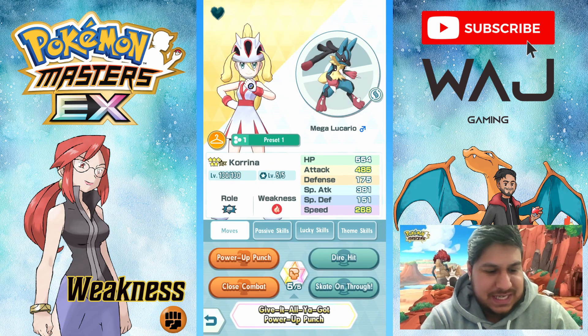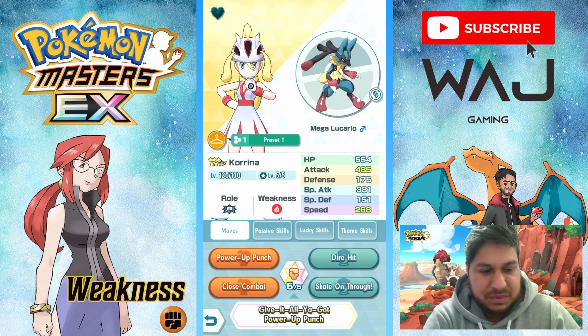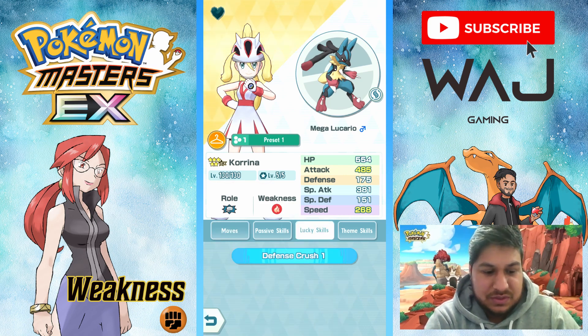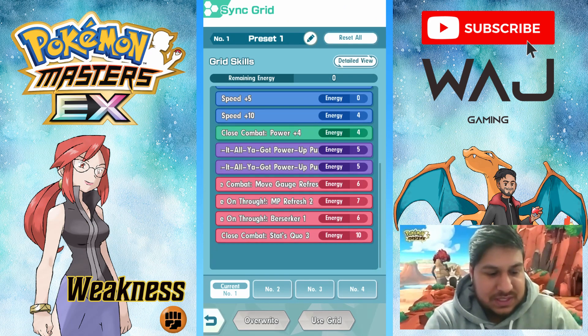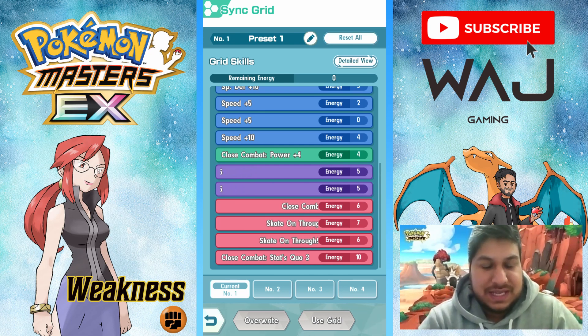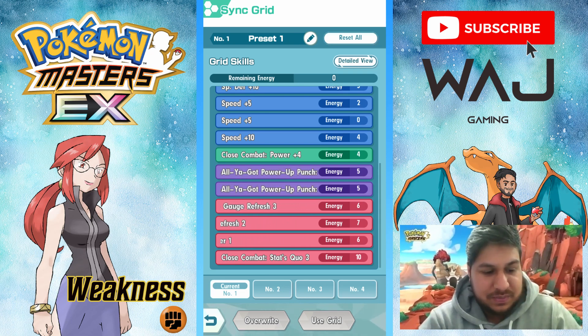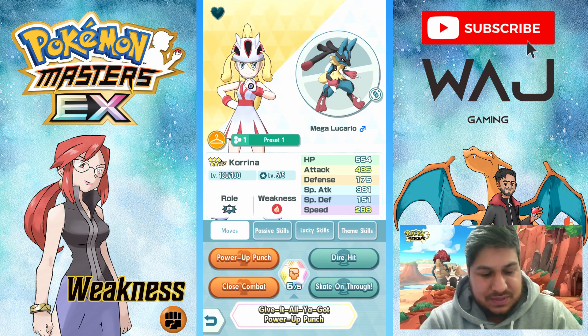Lucario has 485 Attack and at level 135 should go into 500. He's basically here to buff his own stats and spam Close Combat. Lucky skill is Defense Crush 1, but Critical Strike 2 is a lot better. Theme skill is level 4 on Fighting. On the sync grid I've got the sync buff power-ups, Close Combat Status Quo because he lowers his own defenses — this regenerates them back — Close Combat Move Gauge Refresh 3, and Berserker 1.